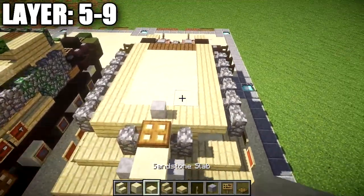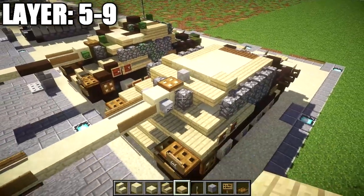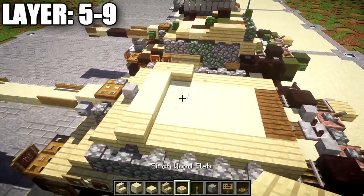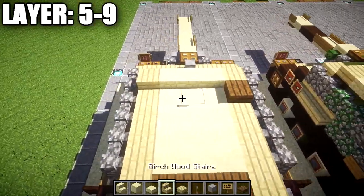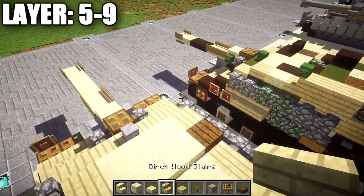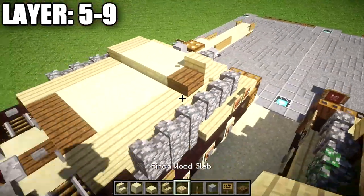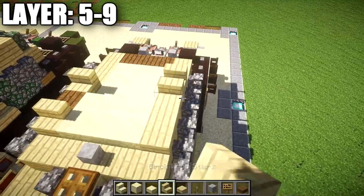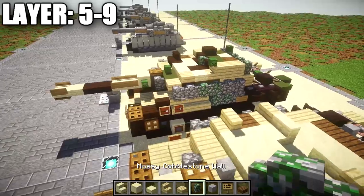After that, place a row of three sandstone slabs across followed by a birchwood slab on both sides. Then place a spruce wood slab on the right side and a birchwood slab on the left side with a row of three smooth sandstone in between. Go to the birchwood slab on the right side and place a birchwood stair there as placed.